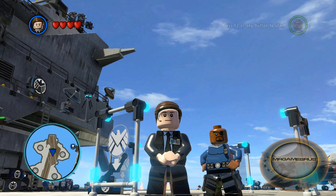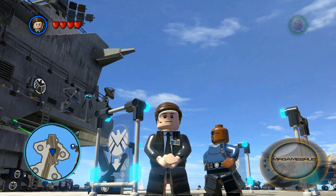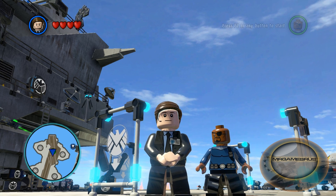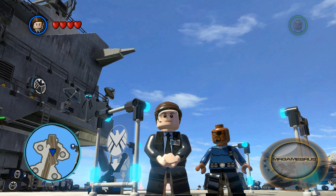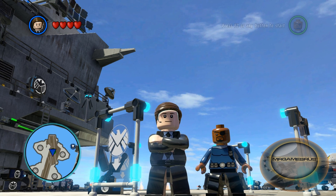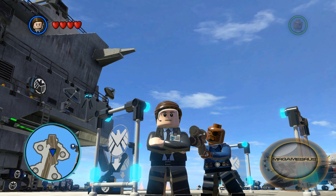Hello, welcome back to another Lego Marvel superhero review. Today's review is on Agent Coulson, who's unlocked by completing the Daily Bugle bonus mission called Tabloid Tidy Up. This mission requires 20 gold bricks.